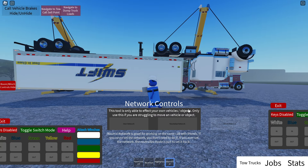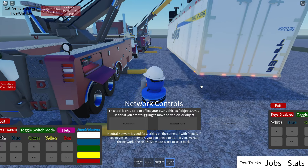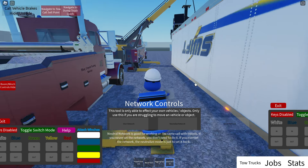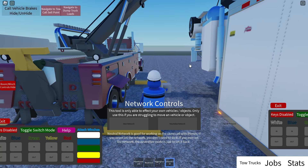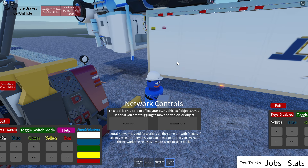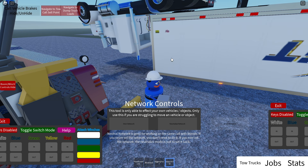Like I said, if you're working with another player you're going to want to neutralize it. And mind you, this is actually only if you have issues, because most of the time you're not going to have an issue. But if you have a vehicle that's stuck and your truck's acting like it's a million pounds, just pull this tool out, use the neutralize, see if that fixes the problem. If it doesn't, hit this one, set it to yourself — it should actually fix it then.